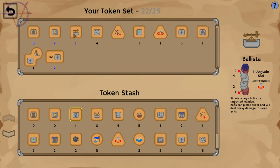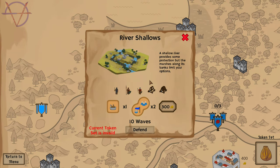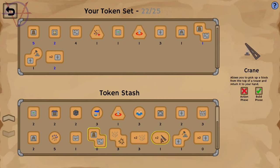Let's see the next map. No trebuchet, it's gonna be so easy. Rams - this one is armored so it can destroy our blocks. And crane - allows you to pick up a block from the top of a tower and return it to your hand. So it's like an undo skill. Let's check it out. I like vaults.